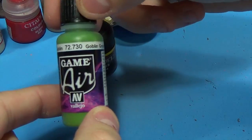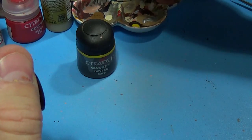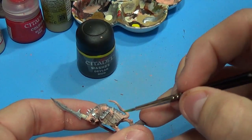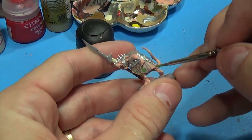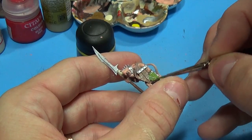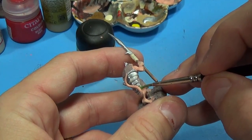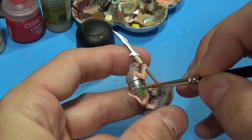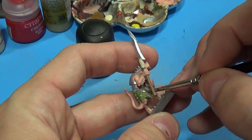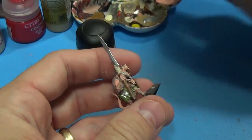This is the Goblin Green color scheme for my rats — it's nicely thinned out for airbrushing so it'll take two coats usually. What I'm actually doing is a combination of this green color and then alternating with a lighter blue, just to add some variation to my army.